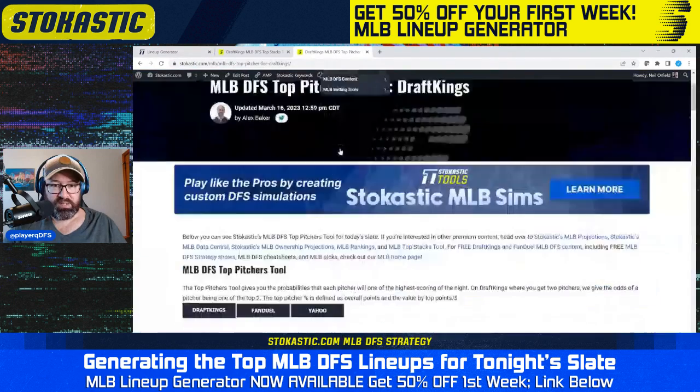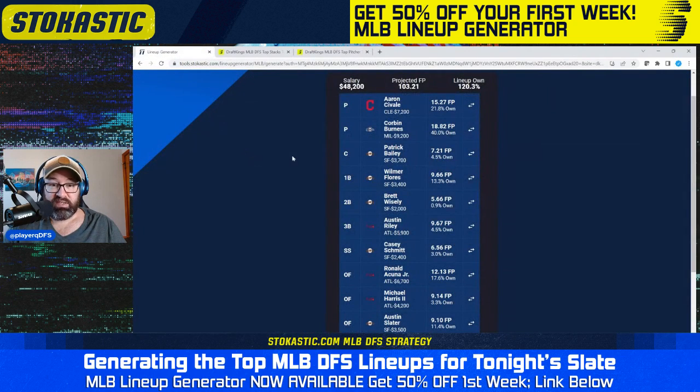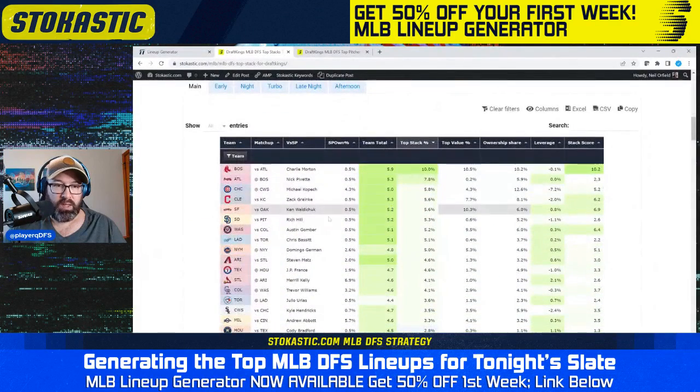So it's Burns and Savali. We got Burns as the third overall with an 18% chance of being a top two pitcher. Savali down at sixth overall with a 10% chance of being a top two pitcher, just $7,200. So two of the better pitchers on the board. And then we have the Giants and the Braves as our stacks in the top stacks tool — Braves second overall with an 8% chance of being the top stack, Giants fifth overall with a 6% chance of being the top stack.